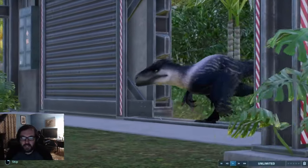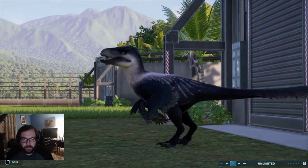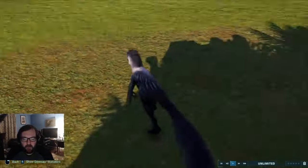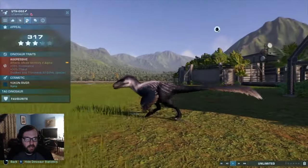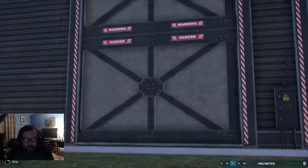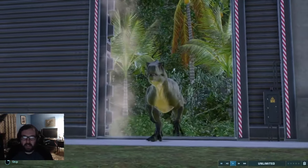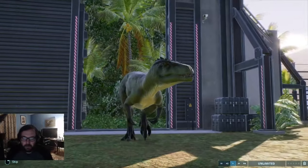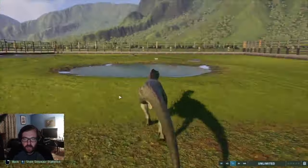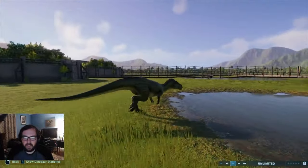I just released a second Utahraptor — this one has purple stripes and blue feathers, I kind of like that. The skin is called Yukon River Rana — I'll have to remember that. Since Cryolophosaurus actually defeated him, I'm afraid to see what Megalosaurus is going to do. I figured Megalosaurus would be the largest opponent because they can also fight Herrerasaurus and Australovenator.